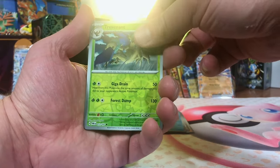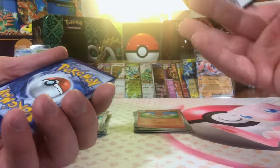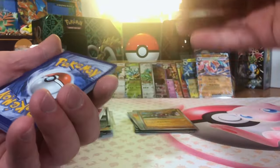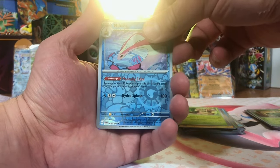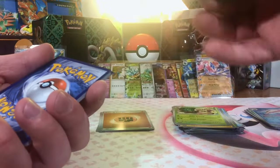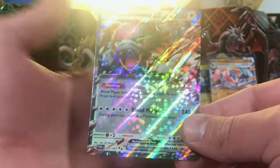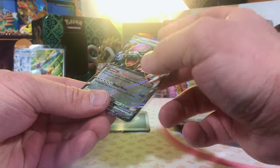We got a Trevenant. We've got a Monferno. And an Infernape. Lucky Helmet. Nosepass. And Pheasantipity. We got a Sinistea Reverse. And a Milotic Reverse. And another Walking Wake. Scolipede Reverse. And a Blood Moon Ursaluna EX — very cool artwork. Can we pull the SIR? We'll find out.